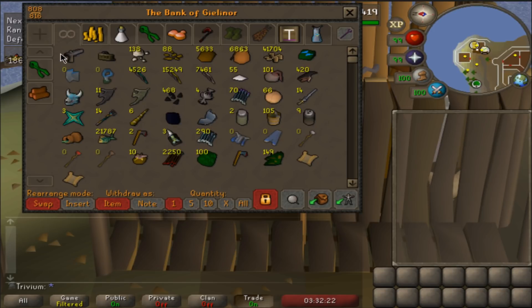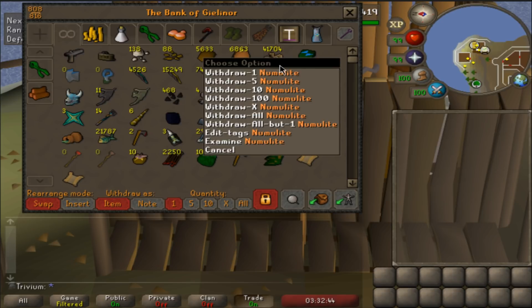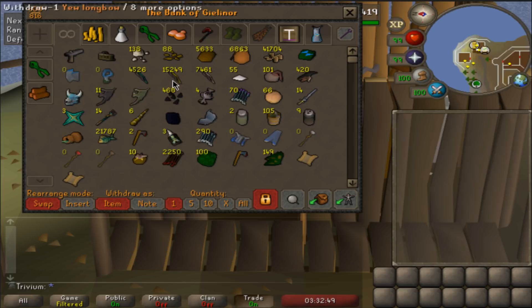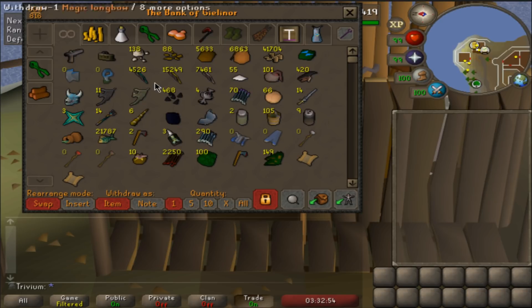Starting off with tab number zero - it's just some random stuff, like a list of items from demonics and I didn't get the heavy frame so I can't finish that, but still worth having. Kind of trash in the first tab, not gonna lie. Some random stuff, soft clay from Managing Miscellania most likely, dynamite from Raids, numulite from herbiboar. Unfinished totem stuff, 4.5k magic longbows, 15k yew longbows, 7.5k maples - I'll probably fletch those when I run out of other stuff to fletch while doing slayer.